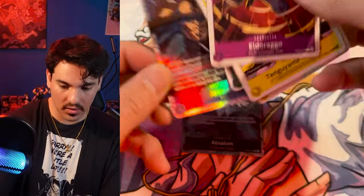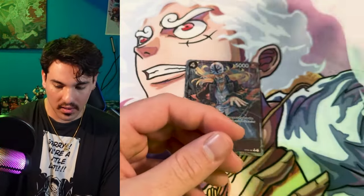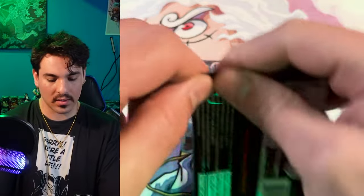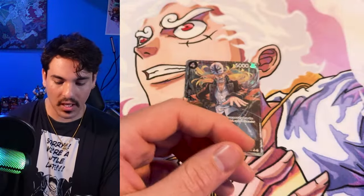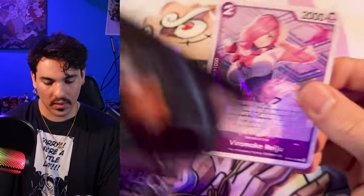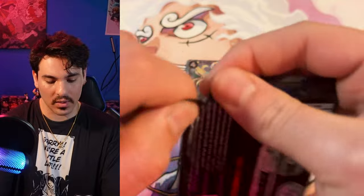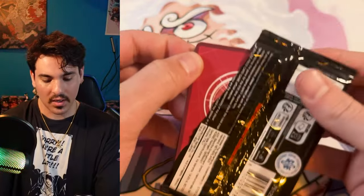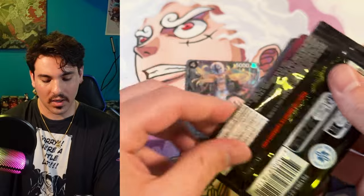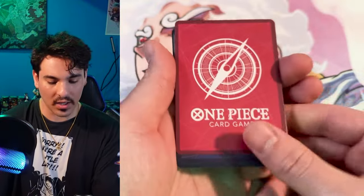Our alt art? No — I keep thinking this card's an alt art. Usually every set there's one SR that whenever I open it I think it's an alt art, and I think it's Aramaki in this set. Reiju also looks pretty special back there. Regular Perona — alright. Alt art leader should be coming up. Here it is. Come on, Yamato. Come on, Yamabro. Yamato energy harnessed, please.